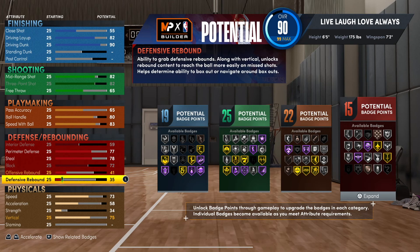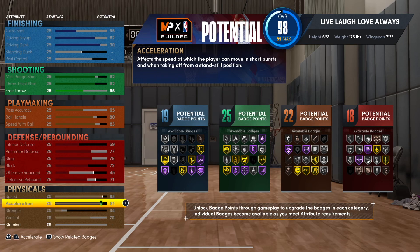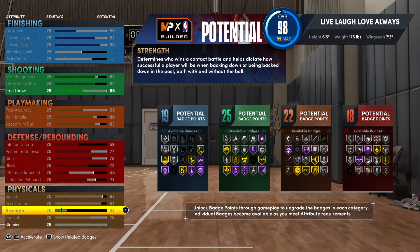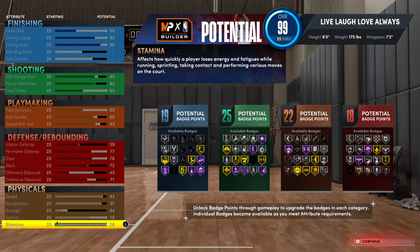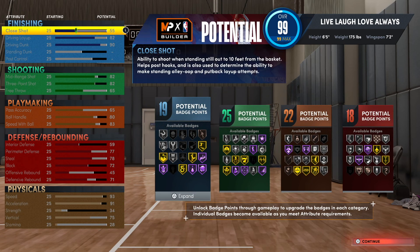You want to go 41, then 71 on the defensive attribute, 93 on acceleration, and 91 on speed. This is going to help you defend and move around the court beautifully, trust me.